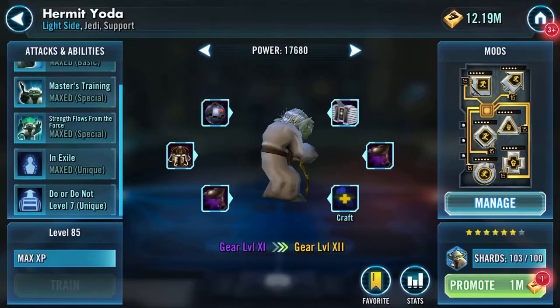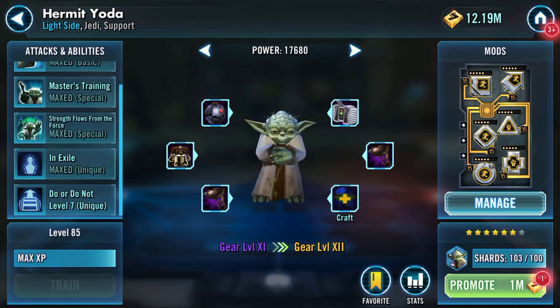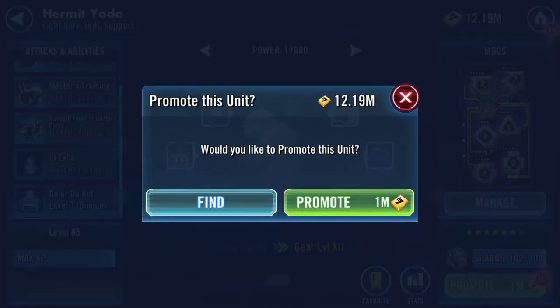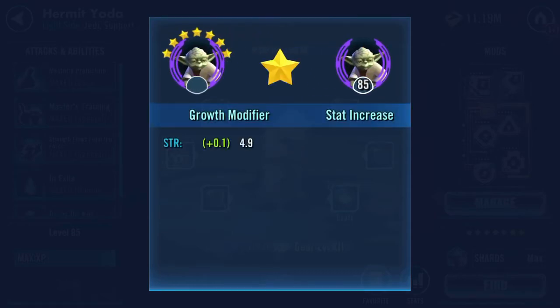This means that until another character goes into the guild store - that you get these and Wampa shards from - I can focus on gear 12 alone.